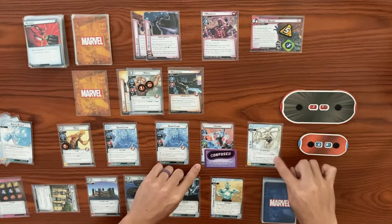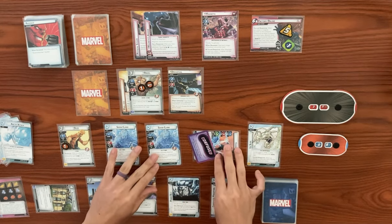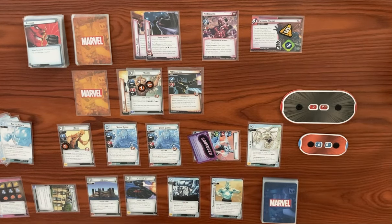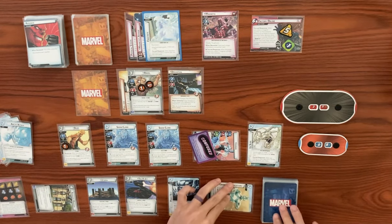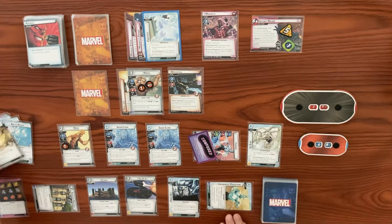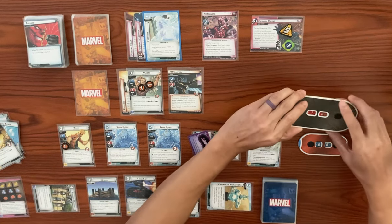Iceman has plus one attack, plus one thwart, plus one defense with Ice Slide. Let's swing for three at Magneto, trigger freeze — give him a copy of frostbite. We trigger our cryokinetic perception — after you resolve freeze, exhaust this card and draw a card. If it has an ice trait, we can ready — it doesn't have an ice trait, so we don't get ready. But it's three damage on Magneto, bringing from 20 down to 17.